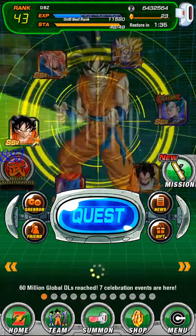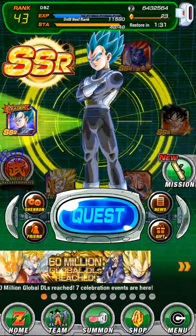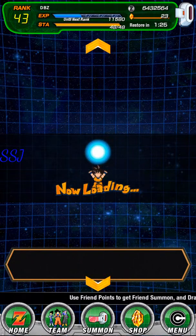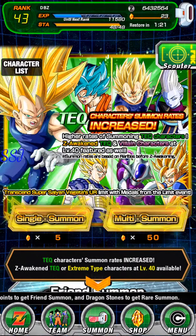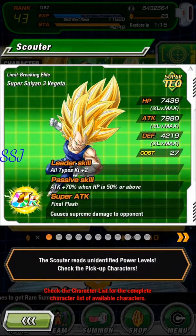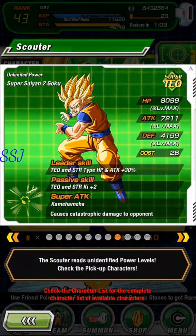Hey, this video has been 5 minutes long — that was pretty short. Now they have 6 million Global Downloads. Y'all might think this is a very good summon. Go to Scouter. Mostly everyone's going to be like — oh, you can get a Super Saiyan 3 Goku Ultra Rare, too? I'm definitely doing multi-summon.